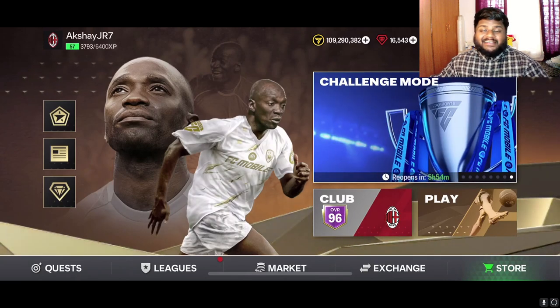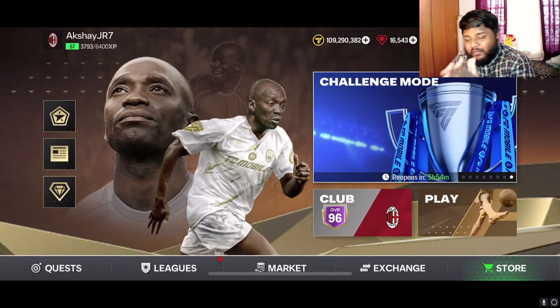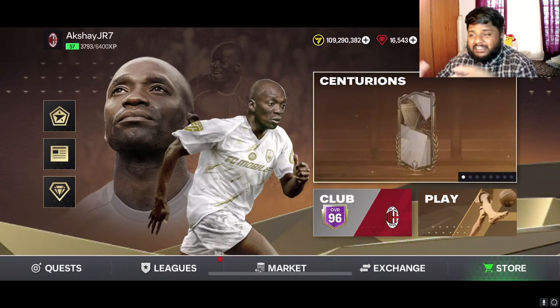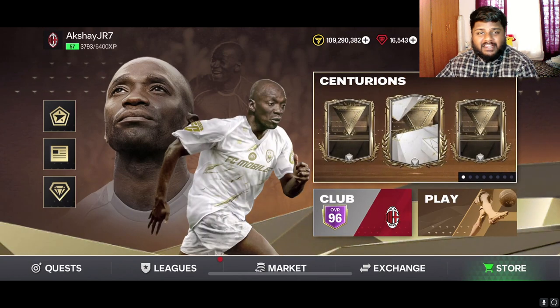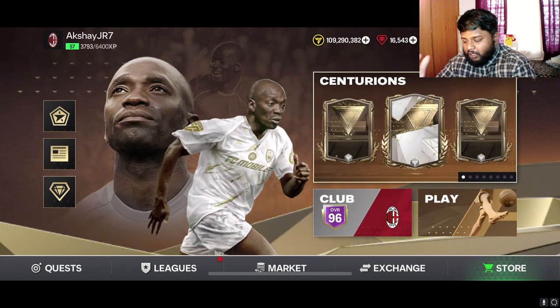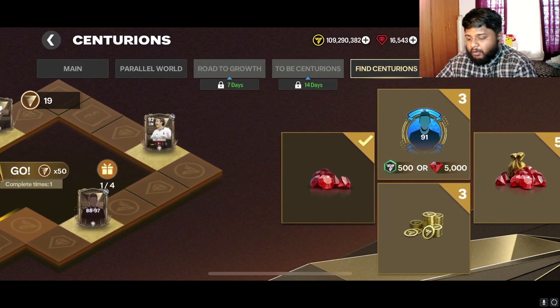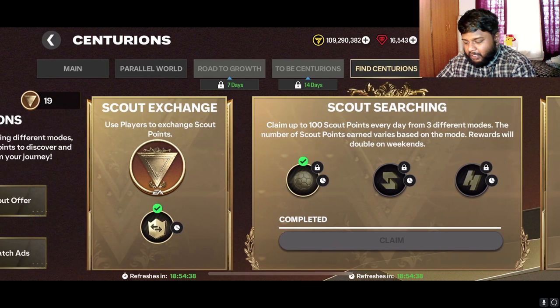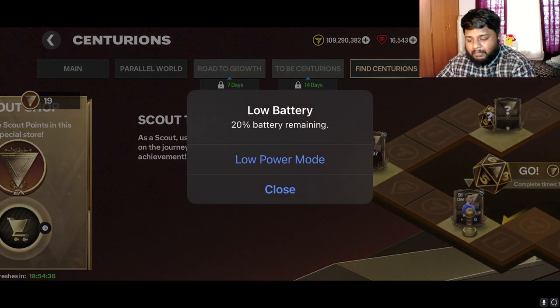Hey guys, welcome back to the channel, hope you guys are doing well. In today's video we are going to be opening the brand new promo in FC Mobile, which is the Centurions promo. As you guys can see from the screen, we are at our home page, and this promo — I don't know why — these weird promo colors and card designs I'm falling in love with nowadays.